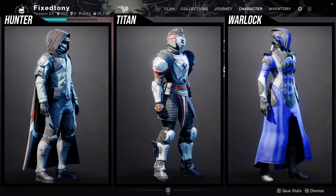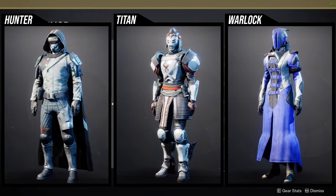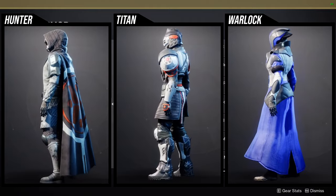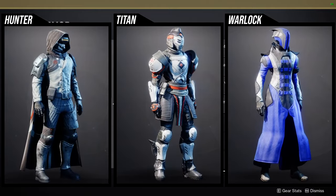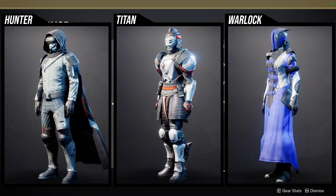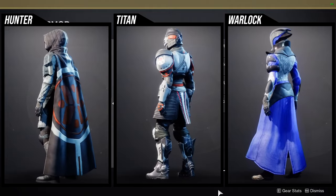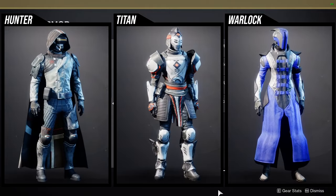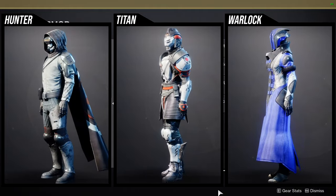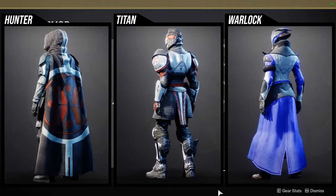As for the armor set — I'm going to be honest, I'm getting tired of talking about the same armor sets that 801 sells, because I feel like she just sells the same set over and over. Anyway, the Insight Rover: I think the helmet is decent, the arms are cool, the chest piece is super cool, and the boots and the cloak are pretty boring.